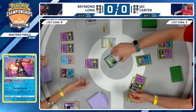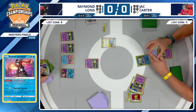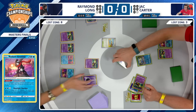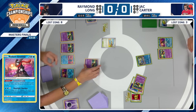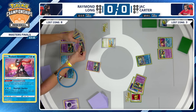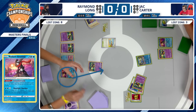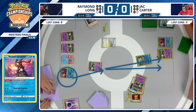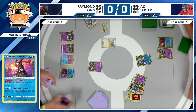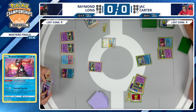Draw into two — it's going to be the Echoing Horn. Super Rod is the other one, taking a look through Jack Carter's discard pile and keeping track of resources. There is a Comfey in the discard pile. Something that would be strong for Raymond would be attacking with Radiant Greninja — bring it up to the active spot, attack into Comfey, then Echoing Horn out another Comfey. That would be extremely strong. Lost Zone up to nine now for Raymond Long.